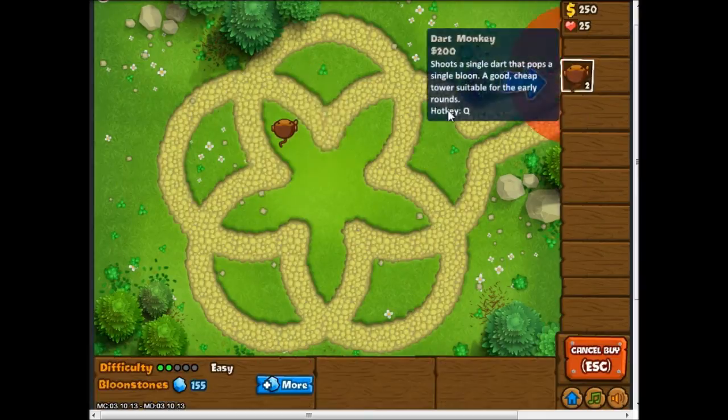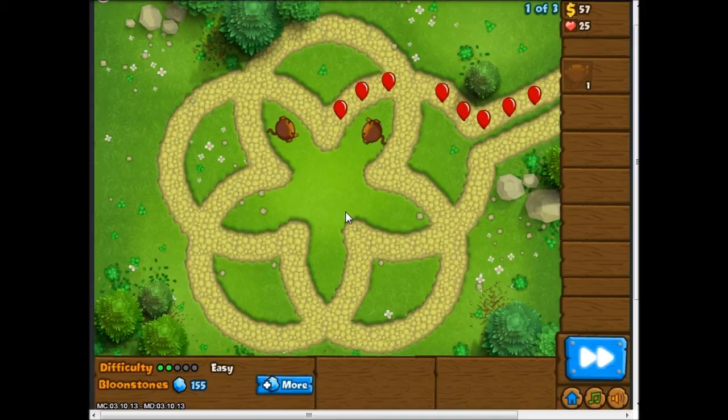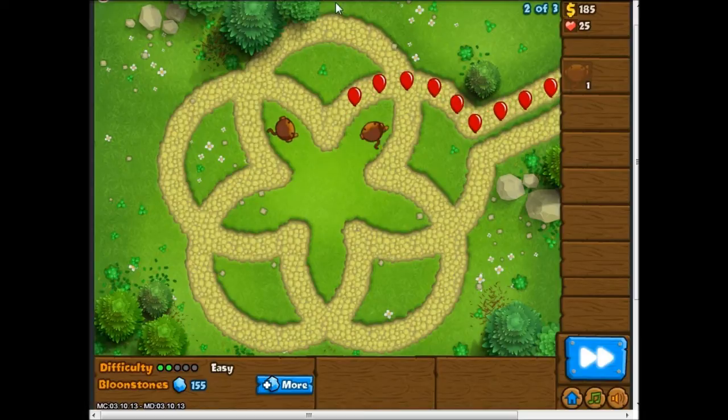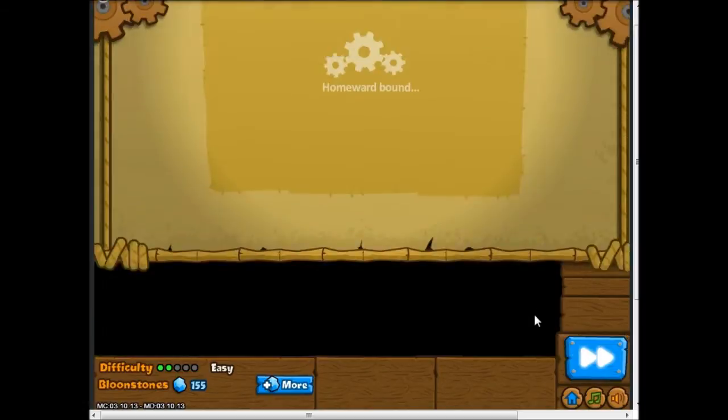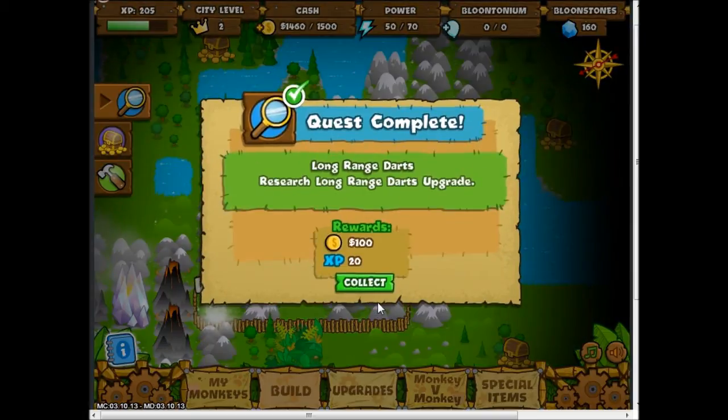This is one of my favorite levels just because it's so symmetrical, and they make it so easy. If you place towers right here in the middle, the bloons go back into the middle like five times, which means one good tower with good range in the center makes it nearly impossible to lose on this stage.